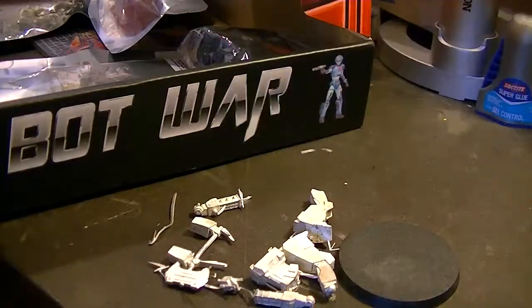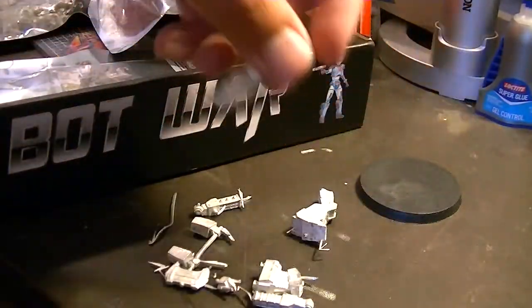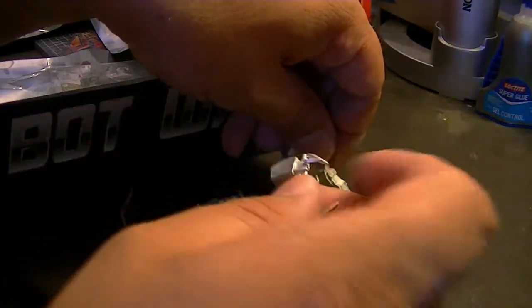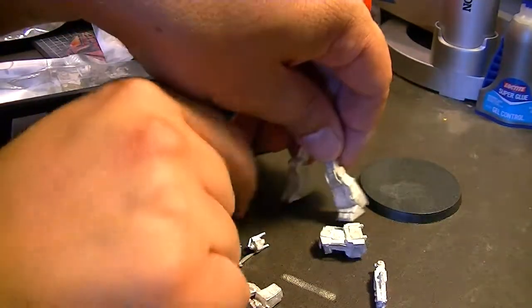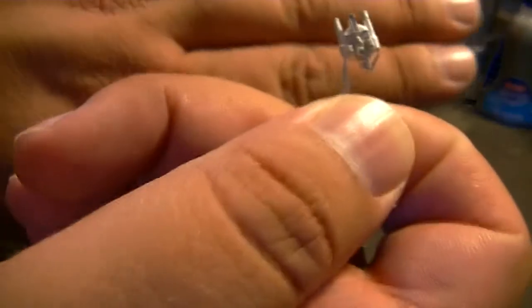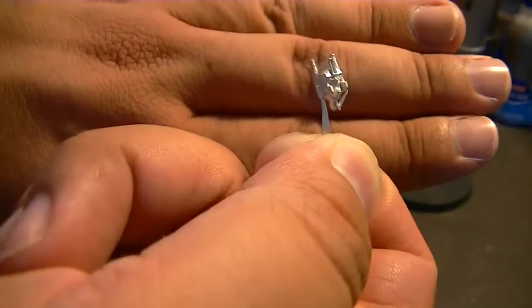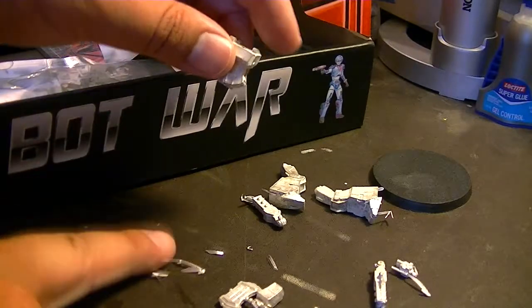Let's show off these pre-order exclusives. We've got our base for Chopper, two nice chunky legs, our body, one arm, the other arm holding the axe — actually two arms holding the axe. This is an arm without the hand attached. Two arms, and then we've got our head. Here is the head of the first Trasher Chopper, the leader of the Trashers. Since this is a metal miniature, there is a lot of flash that has to be cleaned up.